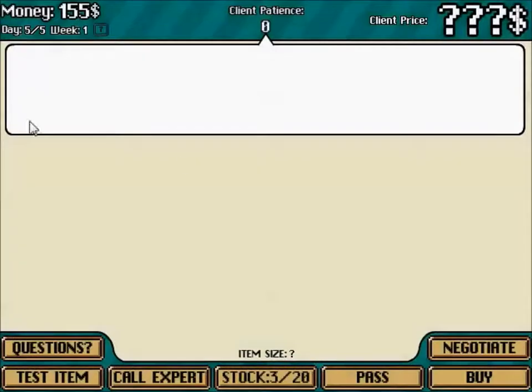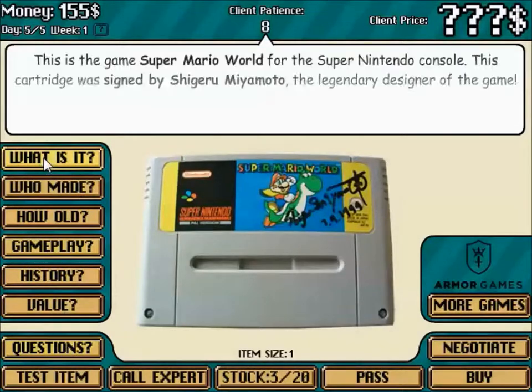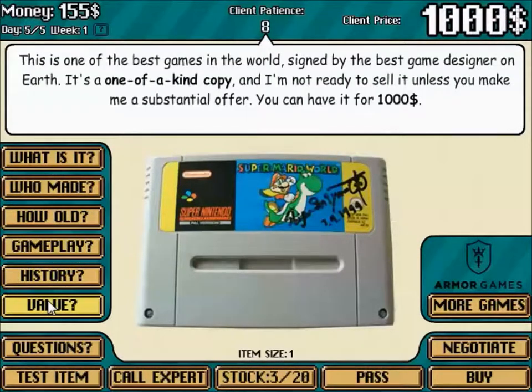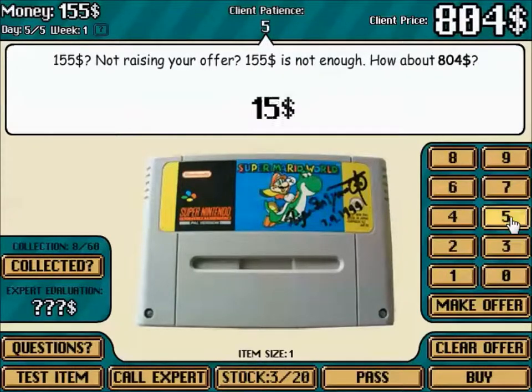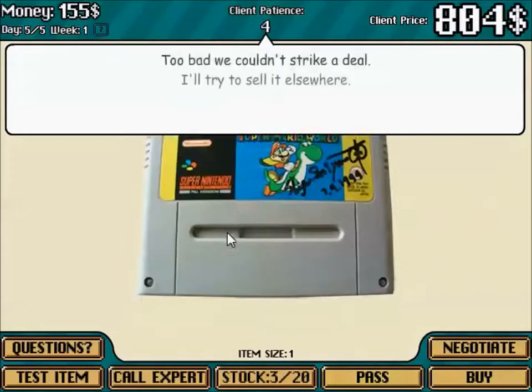We'll do one more week. That is a signed Super Mario Kart — I would buy this. Signed by Shigeru Miyamoto. You can have it for a thousand dollars. I'll give you 150 bucks. How about 155? Final offer. I can't afford that — I gotta pass.